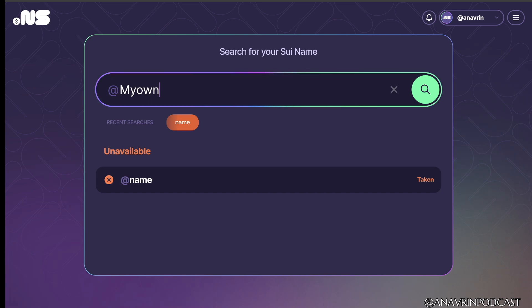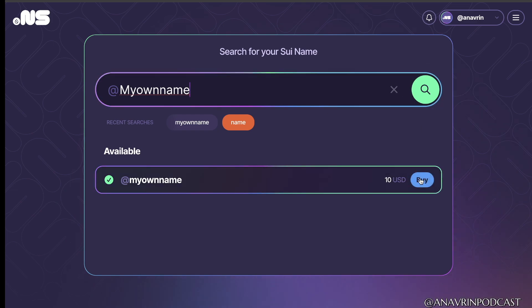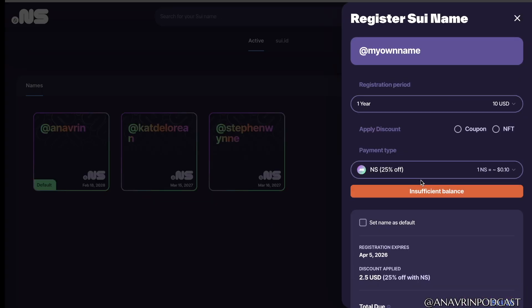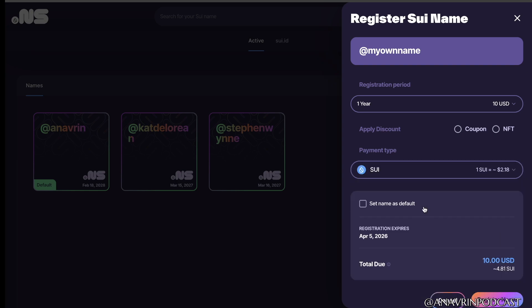First, type in your name. Once you've found your name, go down to the lower section and hit Buy. If you don't have an S, you can always click it and change it to Sui. You can set your name to default and register your name.